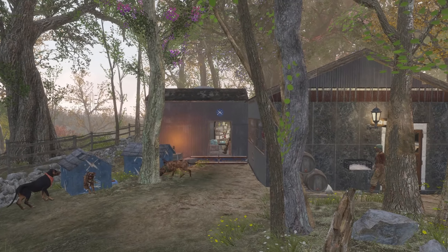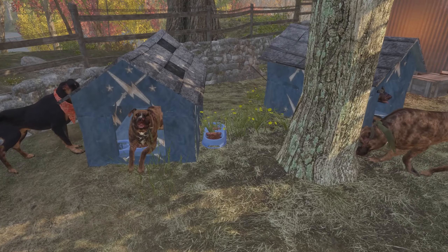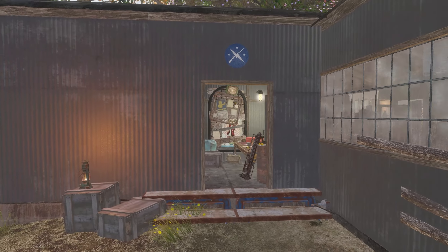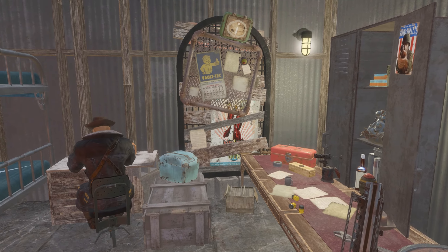This is the warehouse cafeteria shack from before. It has been upgraded to better withstand the harsh weathers. And this back room is where the Minutemen communications and supplies are managed.